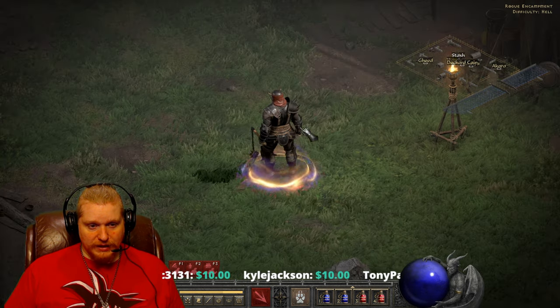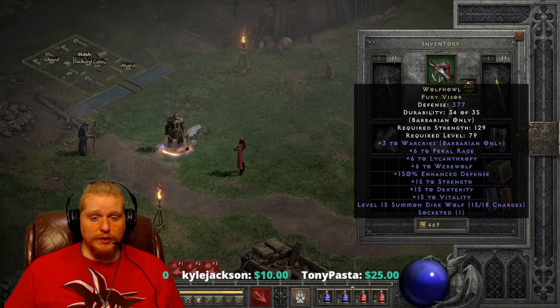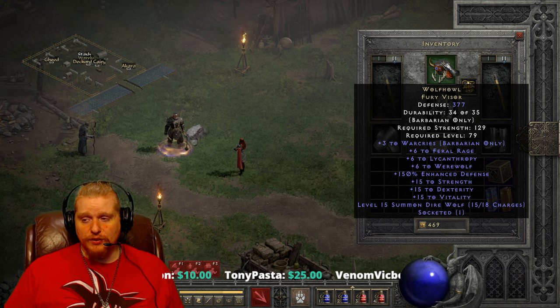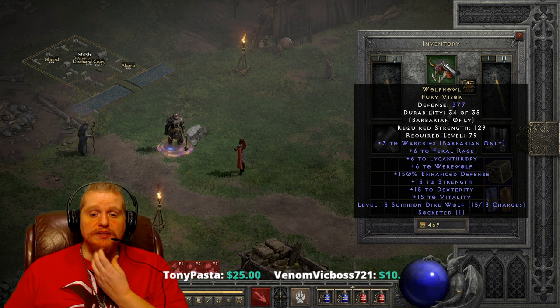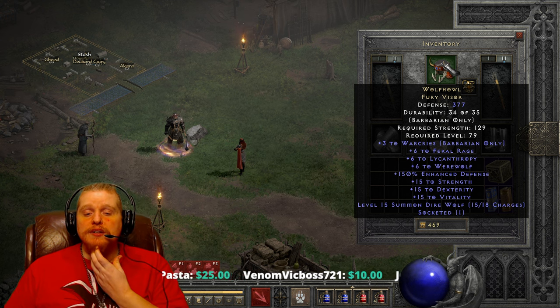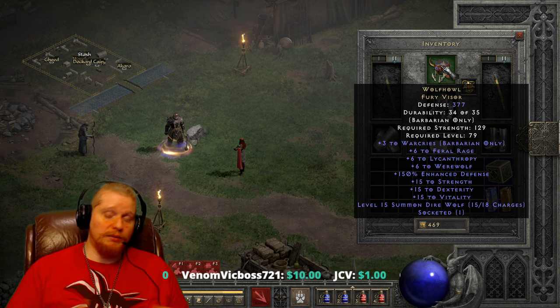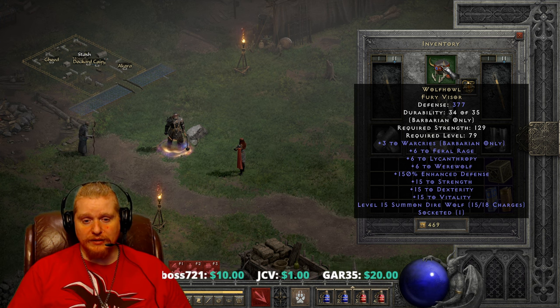If you're planning to make yourself a Wolf Howl barbarian, more power to you — get yourself a really nice Wolf Howl visor. I don't think they're that hard to get your hands on. When people find them they generally don't use them because of the restrictive nature of the build — it's not something you can just plop on a barbarian and use to great effectiveness. You actually have to have a barbarian that's built around it.